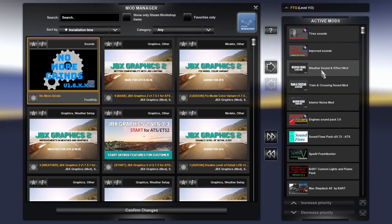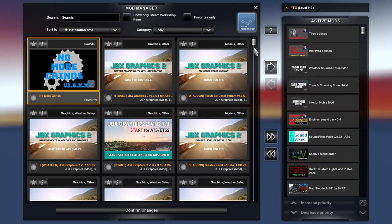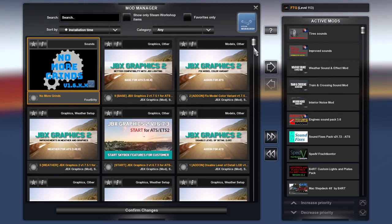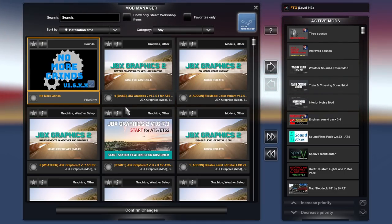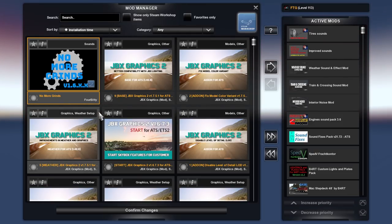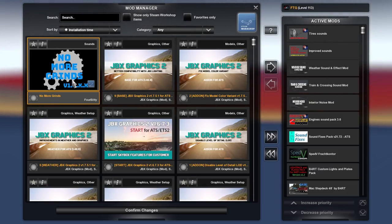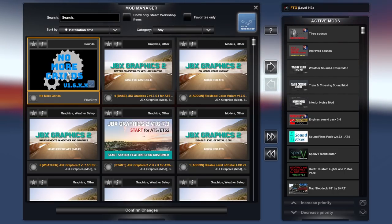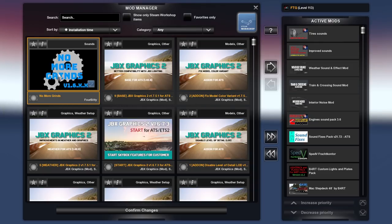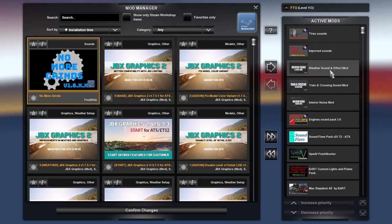No More Grinds — I need to get rid of it. It's no longer available, or at least not updated. A lot changed between version 1.39 and 1.41, especially in the sounds category. If you're before the F-mod changeover, then most of the sounds won't work — they'll either crash your game or be silent. This one is silent; it does not stop your gear from grinding. If you want to fix that, we'll talk about it on the payware side. If you know of any free option, let me know.